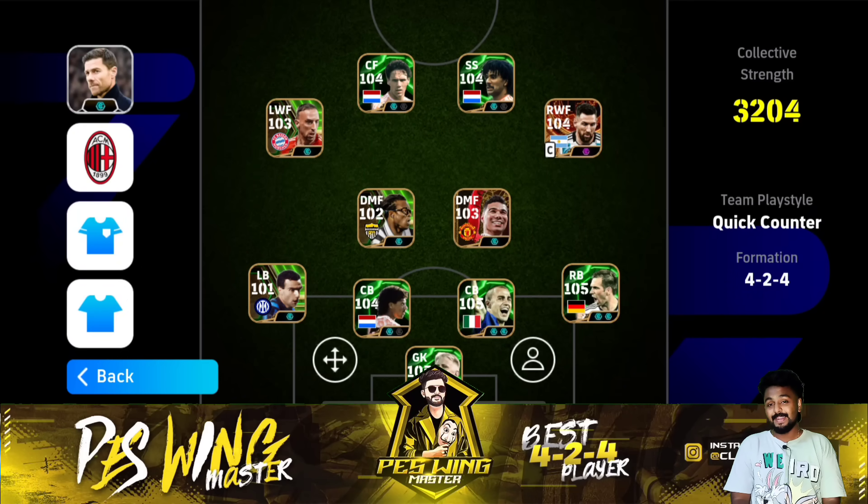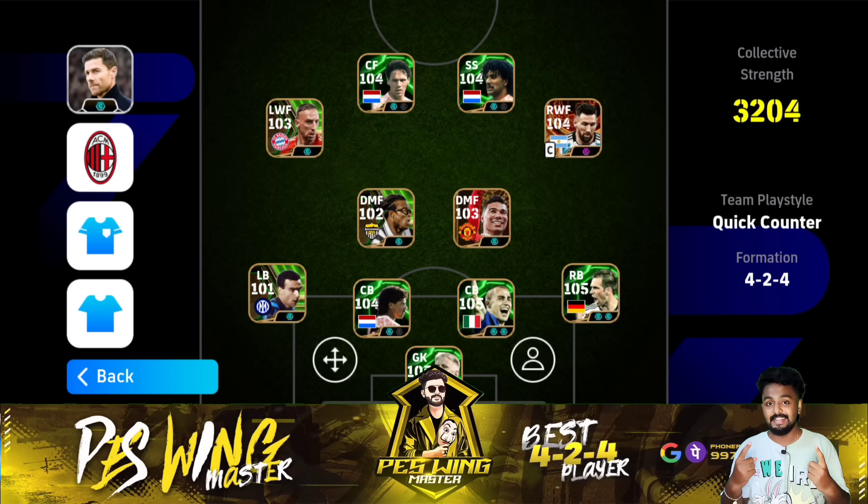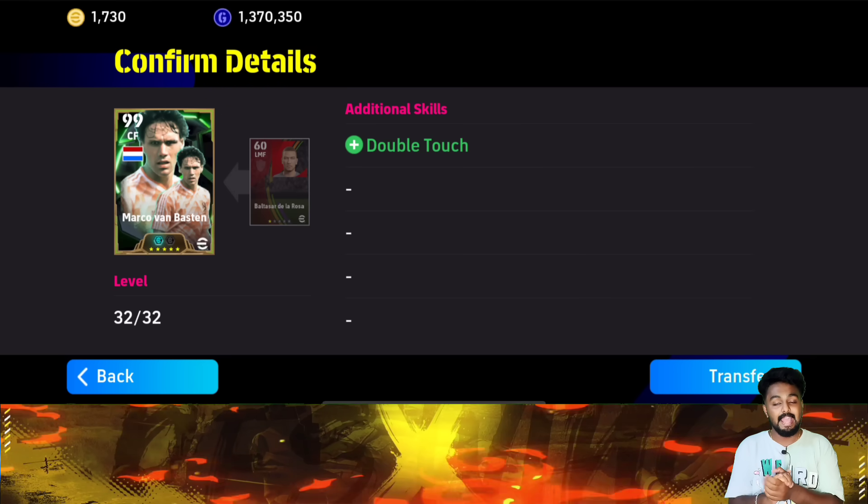Hello boys, good evening everyone, welcome back to another Bango video — second video of the day. Today I am going to review Marco van Basten, who is a fox in the box, and Ruud Gullit, a whole player. The most interesting part is I have trained both van Basten and Gullit with my progression points, and both are having double touch — yes, this is a big big W.